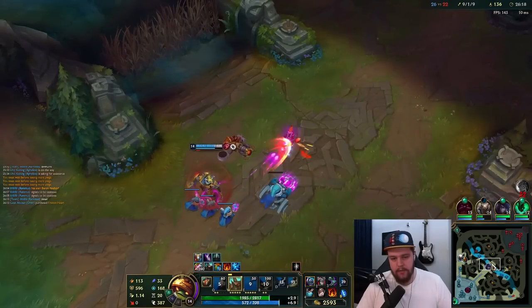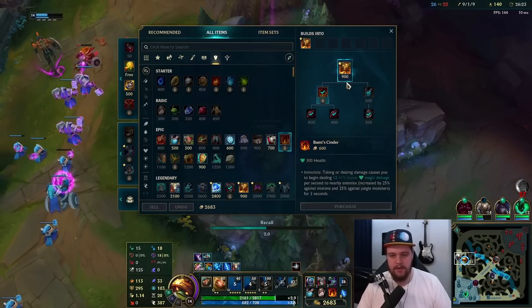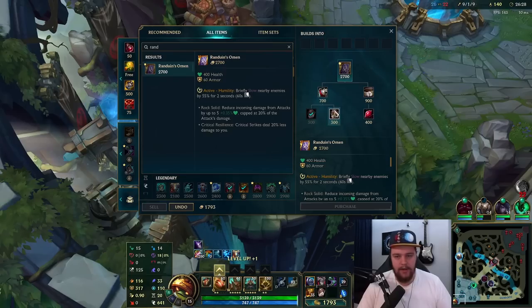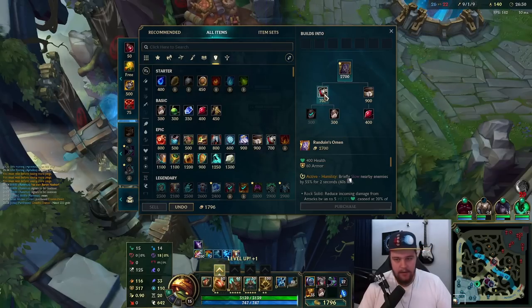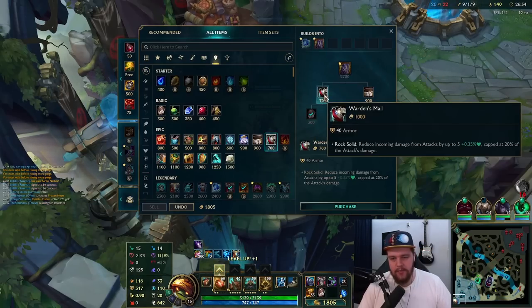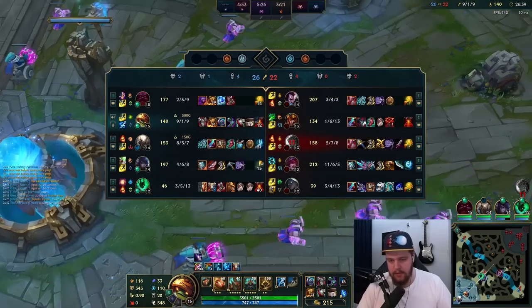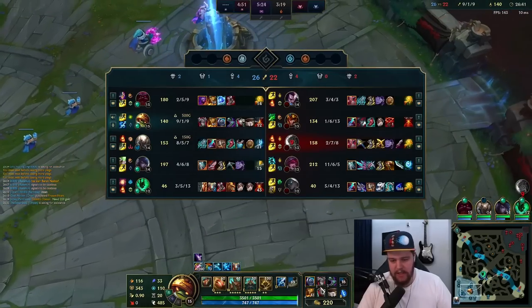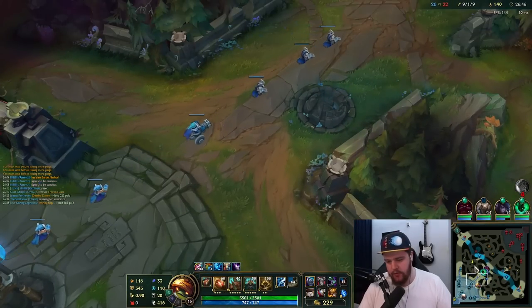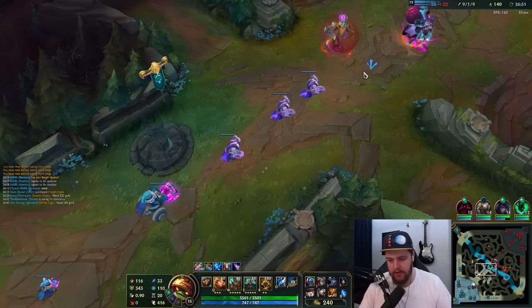Please do not walk into mid lane — just take red buff, do AD carry things. Anything but run it down. This and then we take Randuin's next — look at their team. They have so many crit champs, this makes the most sense. There is no way this item gets outdone by anything else. Against no AP, Randuin's is just king here. Stone Plate would be solid but against no AP it just doesn't make sense.